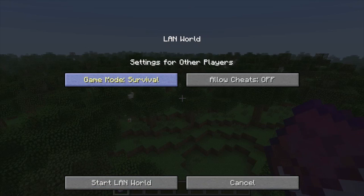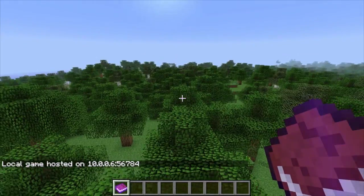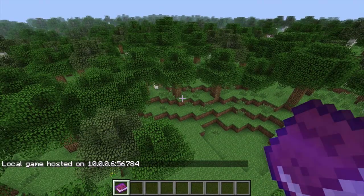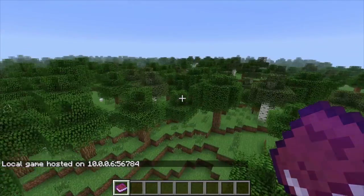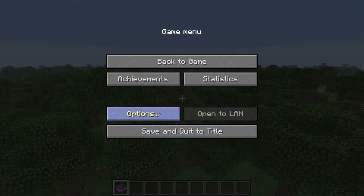You can set it up so it's creative, survival, or adventure mode. Oh my god, adventure mode is right there! You can allow cheats as well. Let's actually start the LAN — now people can join. Oh wait, that's not even my IP. The LAN is now open.